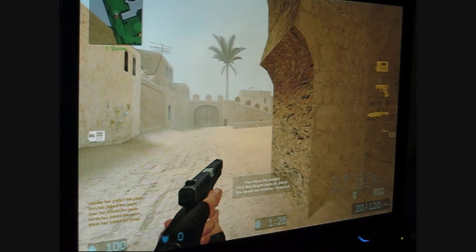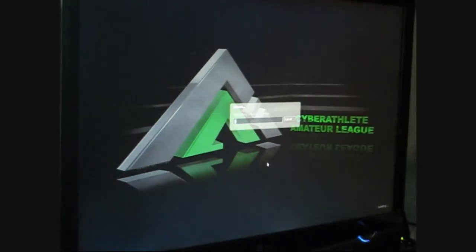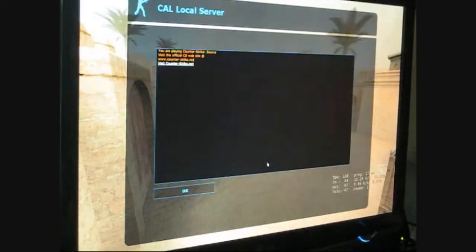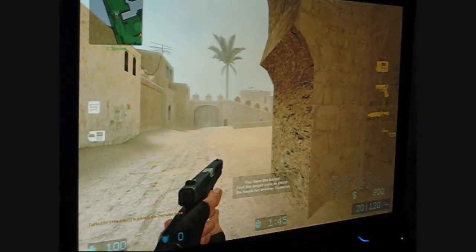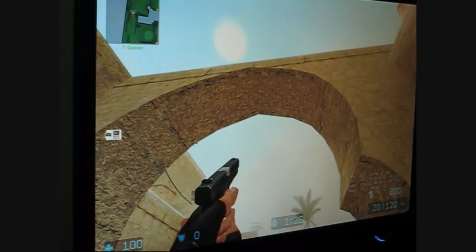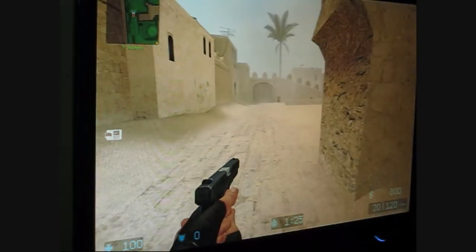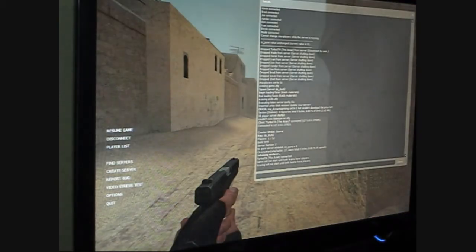There are a lot of cool features with this GUI. Notice anything different? The health, armor, ammo, and time display is highlighted — blacked out — and I like that because on some maps it's really white and you can't see the numbers. That's a really cool improvement right there.